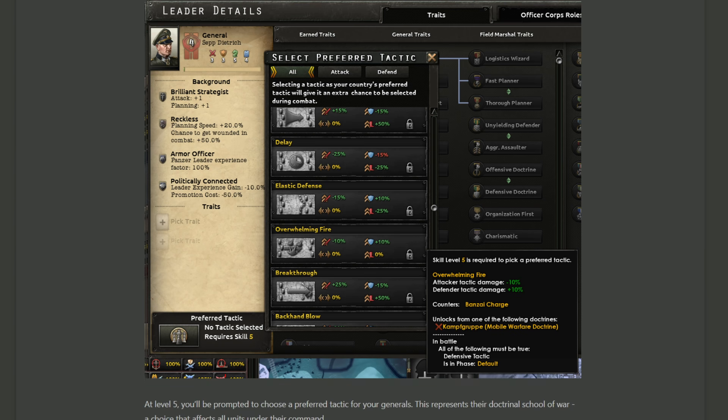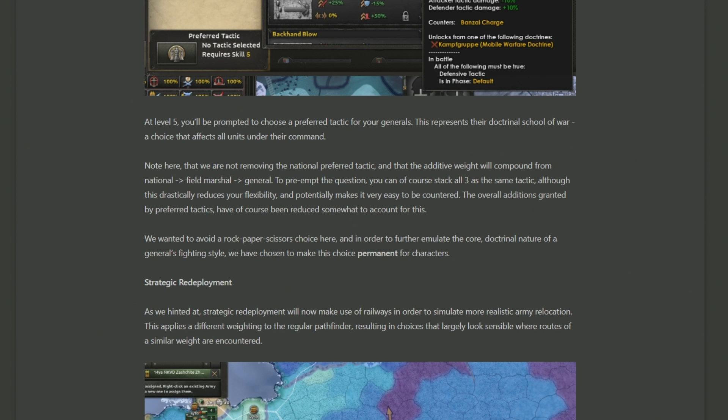The long and short of it is that now there are going to be three different levels of tactic preference to take into account. There's your national preference, which is what generally all of your army is going to be focused towards. There's what your field marshal is going to want — the person who controls the individual generals, typically five generals per field marshal. And then there's what the individual general's preferred tactic is as well, assuming they're all level five. So in the case of Germany, where you've got perhaps a lot of tanks and motorised, you may want to focus far more on breakthrough with your Blitzkrieg.